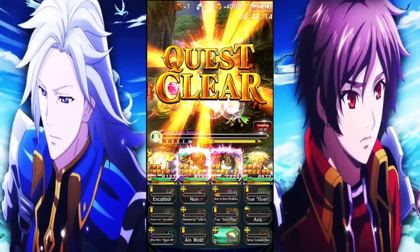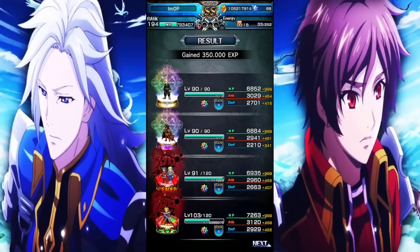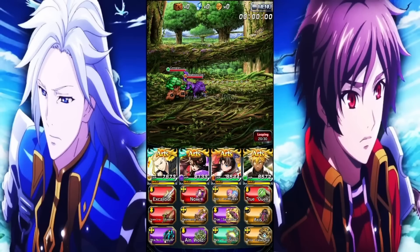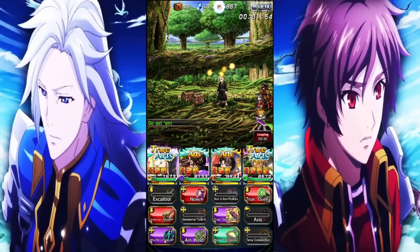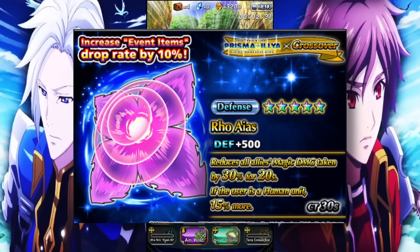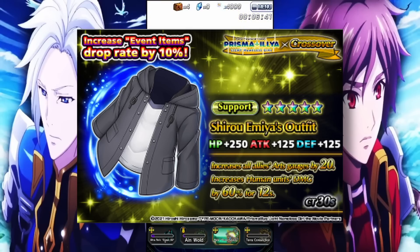It seems like there's a very high chance we aren't going to get a Part 4, but maybe something else that's possibly a paid-only thing. Either way, highly recommend every player summons on this banner, because getting Shiro means getting an amazing damage mitigation character usable in practically everything. For notable equips: the 5-star defense equip reduces all magic damage taken by 30%, or 45% if used on a human character, on a 30-second cooldown. Shiro Emiya's Outfit buffs your art gauge by 20 and increases all human units' damage by 60% for 12 seconds on a 30-second cooldown.